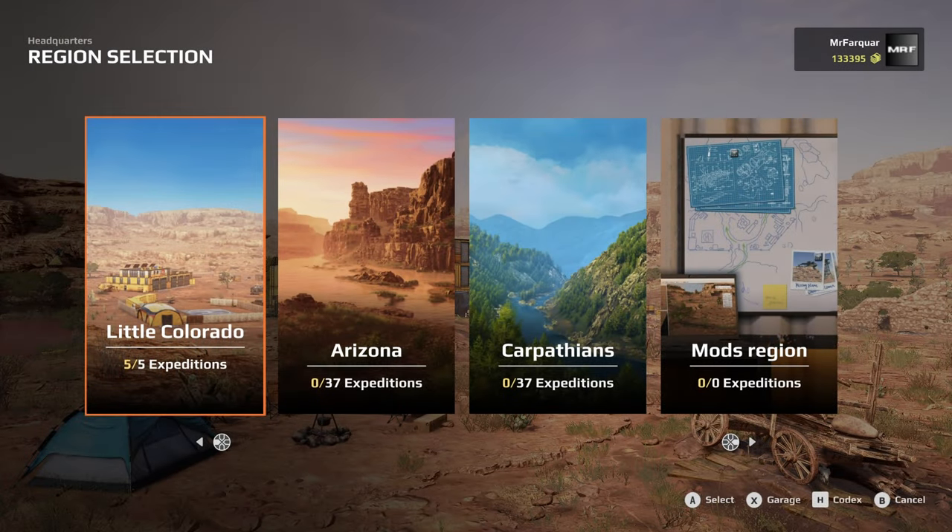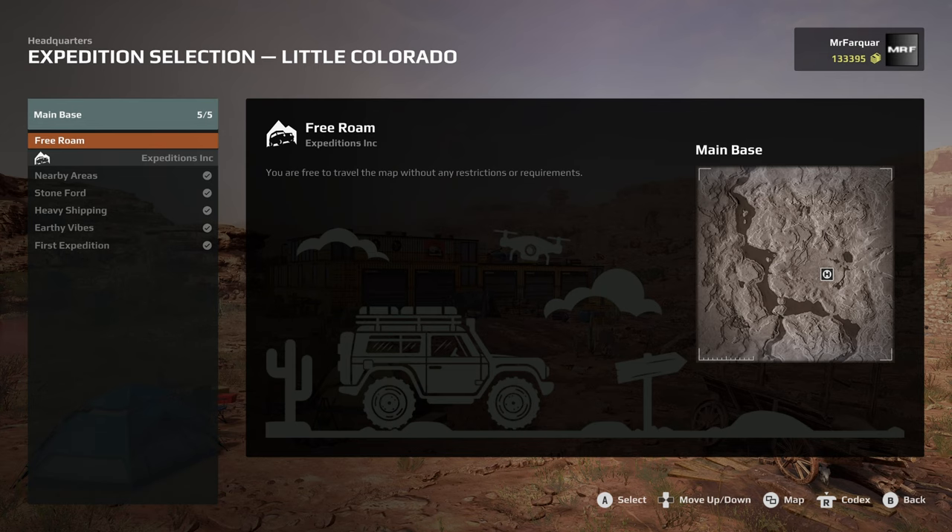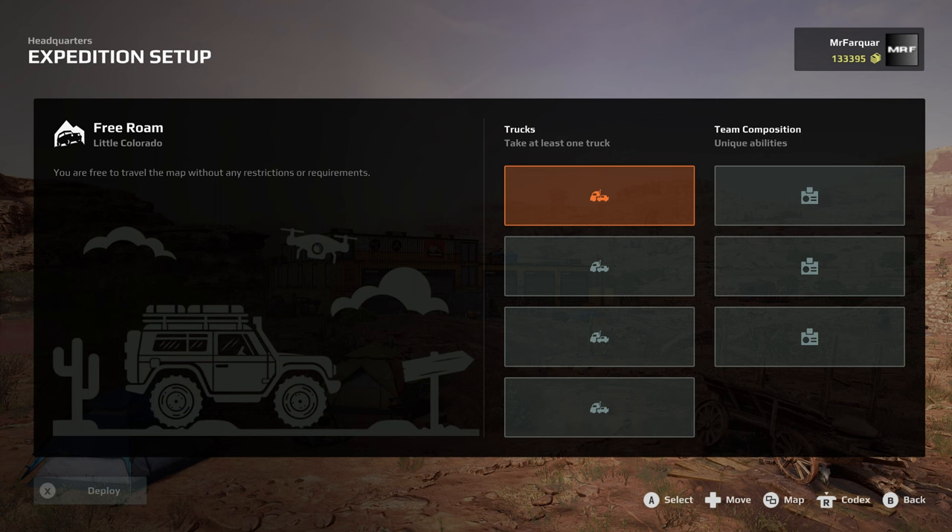Hello and welcome back to Expeditions: A MudRunner Game. Last time out we finished our fifth expedition in Little Colorado, but we still have a few things out on the map I'd like to go and have a look at. There are some airdrops I'd like to visit and collect, and I think there's still some dinosaur bones and stuff like that. I want to try and clear the map if we can, so we're going out for a free roam today.